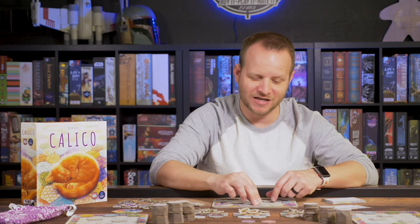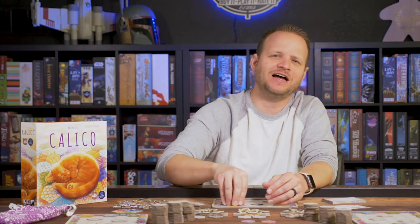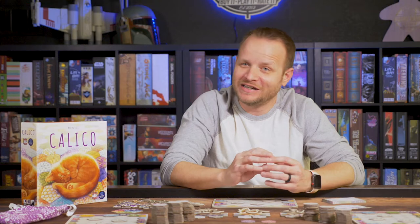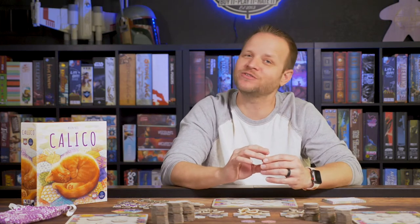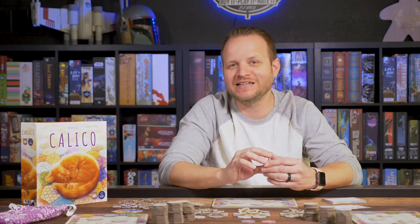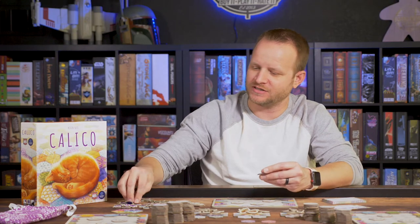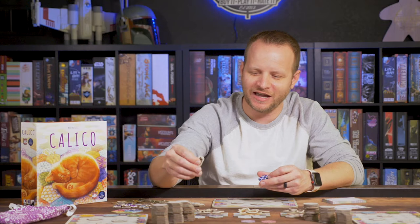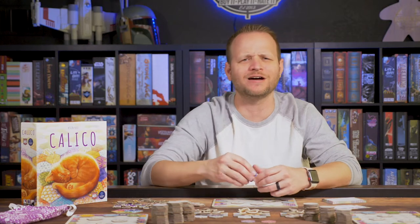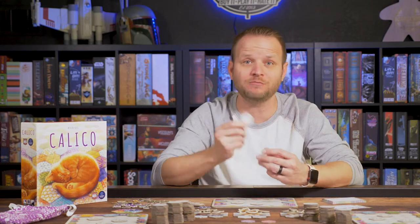This game is deceptively thinky. You see the cats, you see the beautiful artwork, it's very simple to just draft a tile and place it down, and so you'll think 'I got this, it's not going to be that hard.' But about halfway through the game you're going to say 'ouch.' It's tough because you're trying to balance those three different ways to score points. For example, you might need three blue tiles for a blue button, or Millie the cat wants three polka dot tiles all together.